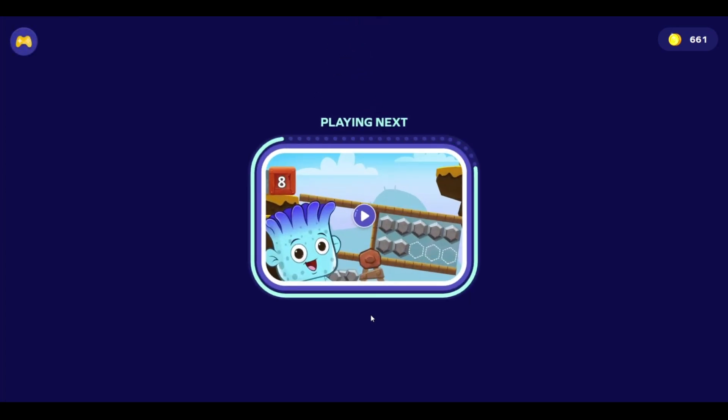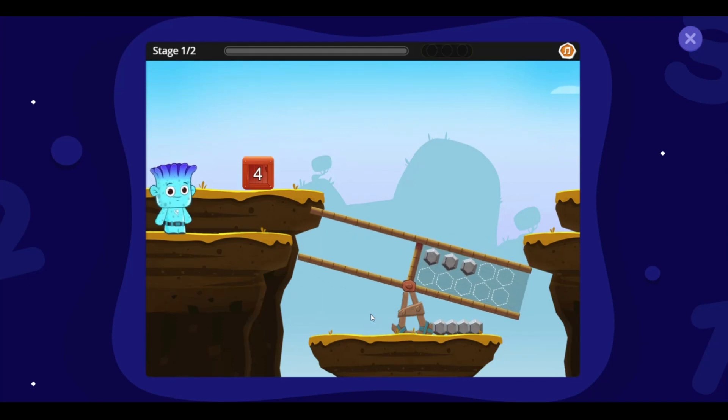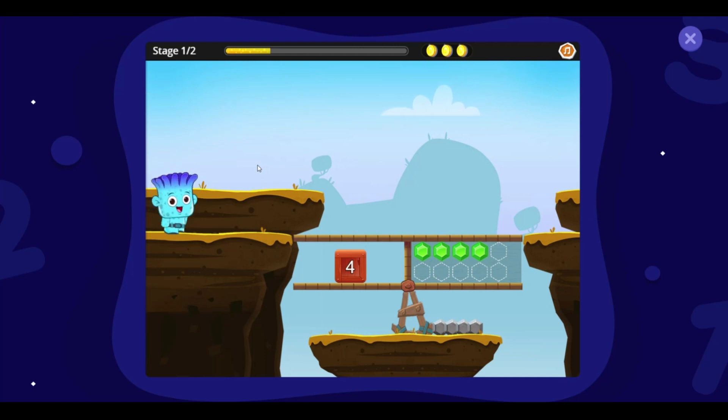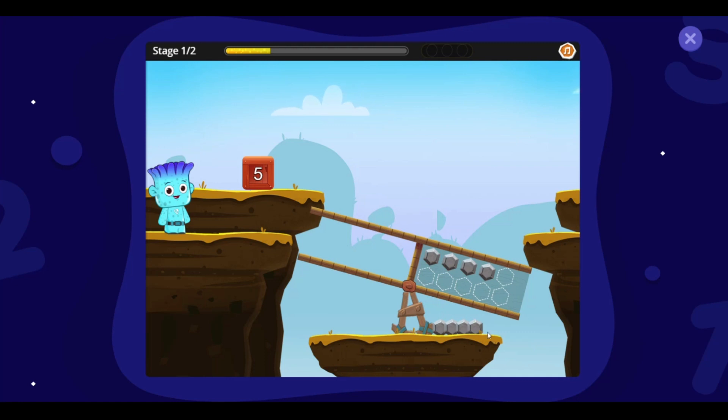Here comes another one. Wow! These bridges are out of shape. We will have to balance them to continue our journey. Add one weight to balance the beam. Oh, yeah!